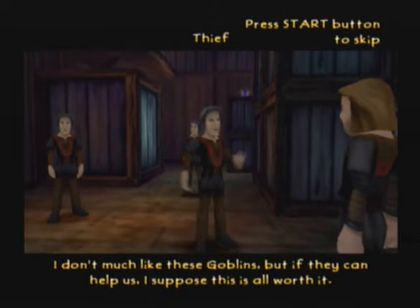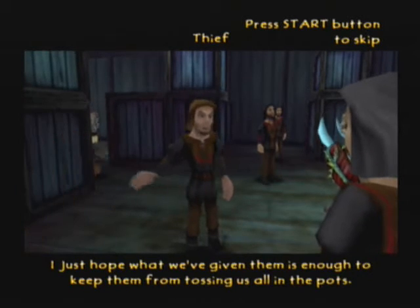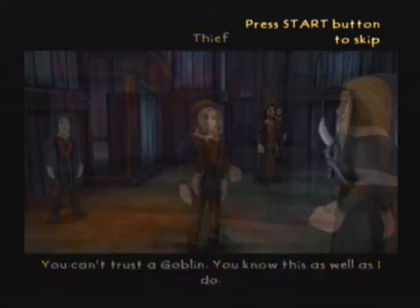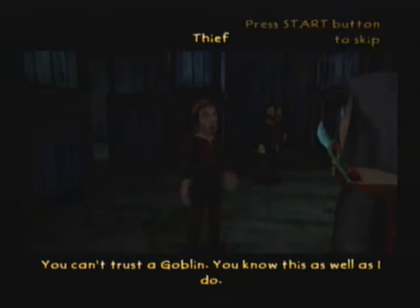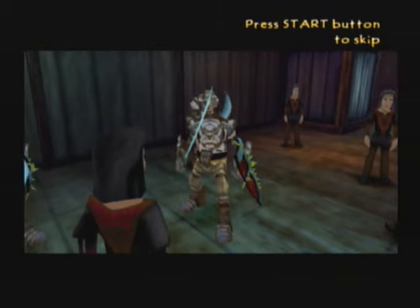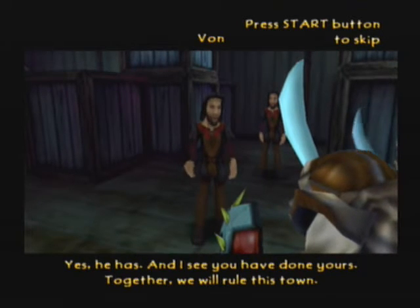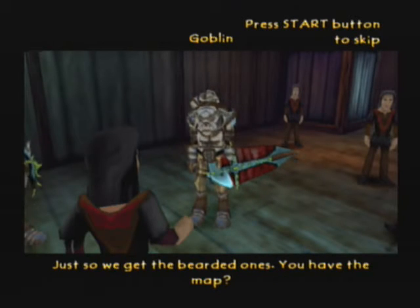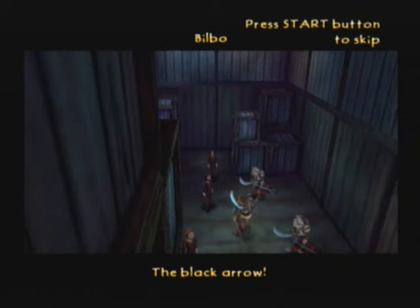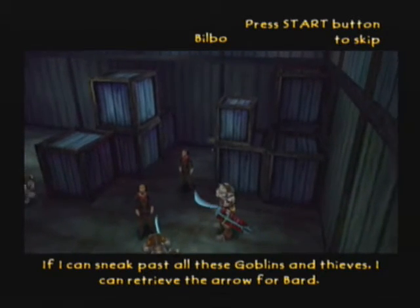I don't much like these goblins, but if they can help us I suppose it's all worth it. I just hope what we've given them is enough to keep them from tossing us in the pots. 'Course we made a deal with them — you can't trust a goblin, you know this as well as I do. 'Your master says you have what we need.' 'Yes, and I see you have done yours. Together we will rule this town — just so we get the bearded ones.' 'You have the map?' 'Indeed. Let me see the black arrow.' If I can sneak past all these goblins and thieves I can retrieve the arrow for Bard.